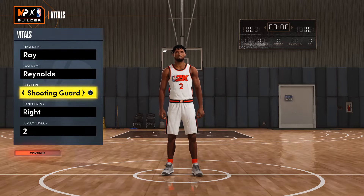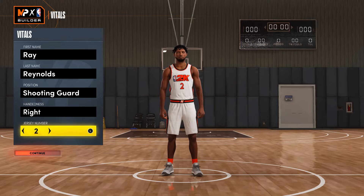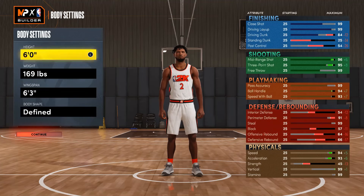So position: shooting guard — he's a shooting guard. Right hand, it really doesn't matter, I just shoot right-handed. Jersey number can be any number, but I choose number two. Height: six feet. People say he's 5'11", but I'm going with six feet because that's what 2K says.